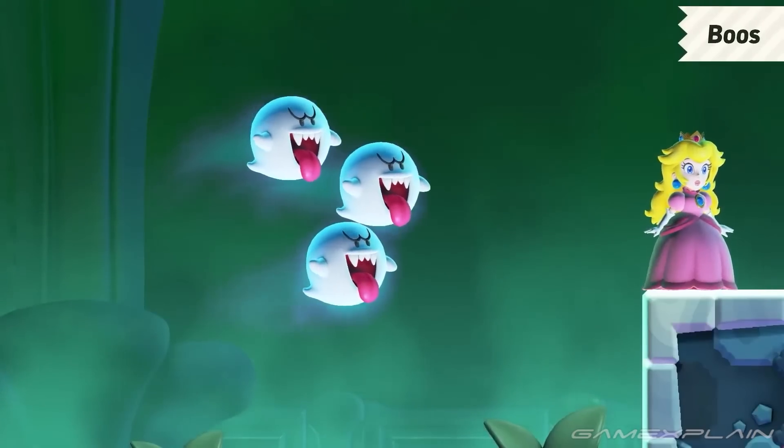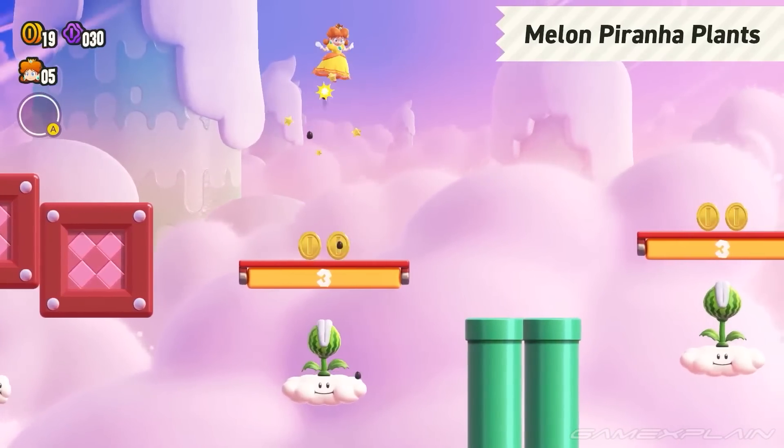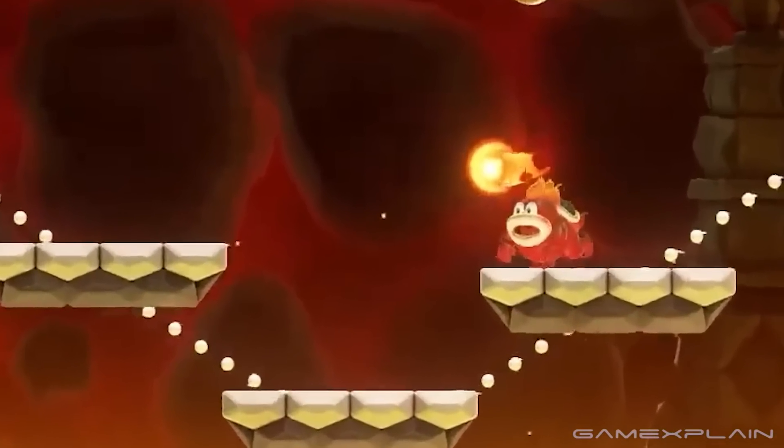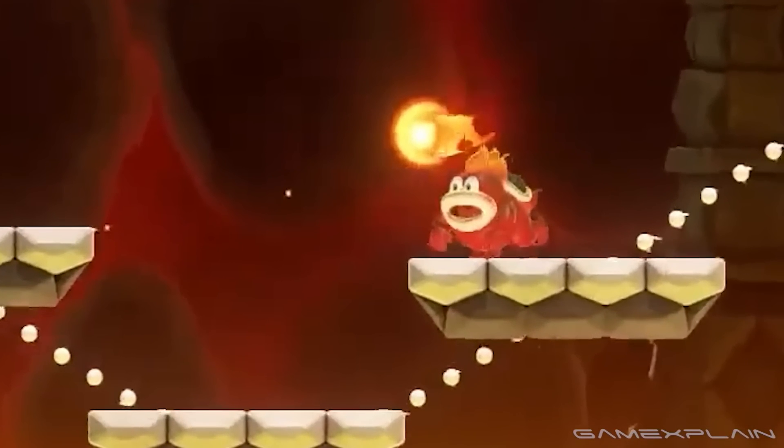Number 6. New types of old enemies. We saw the Melon Piranha Plant get a special spotlight in the Direct. But what about these Fire Spikes? Could there be any other enemy variants like these?